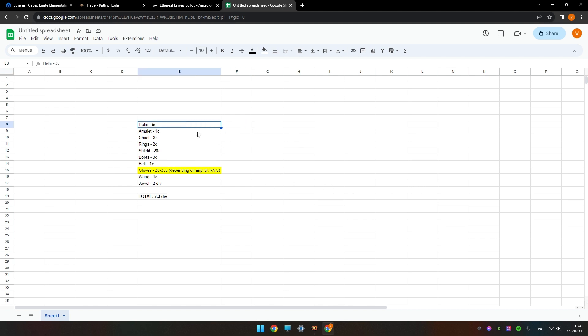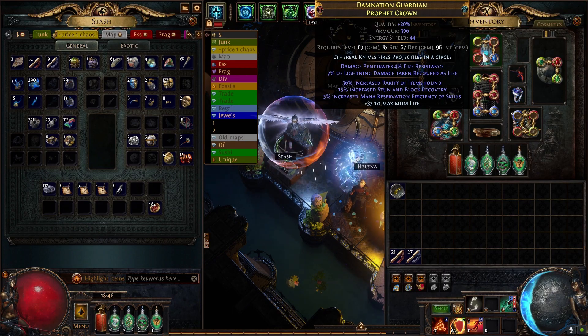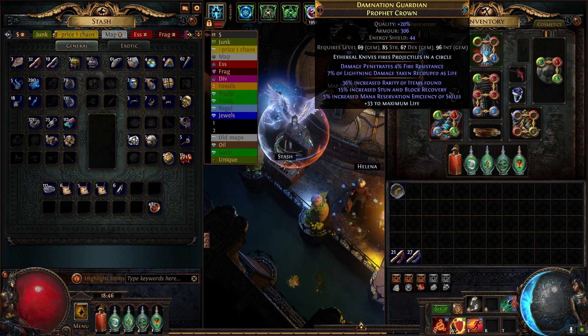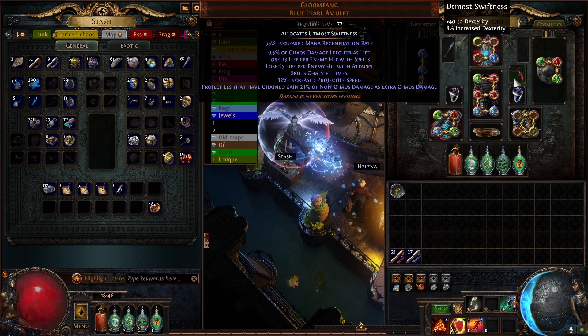First, the helm — get the Ethereal Knives enchant, they're not expensive. I went for an armor and energy shield base back when I had an armor build and needed the ES to cast spells, but right now I would swap this for an evasion and ES base. Craft some essences on it, then use eldritch implicits to roll useful stats — I managed to hit a fire pen one here.